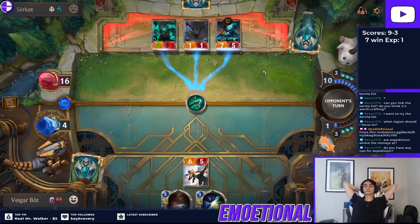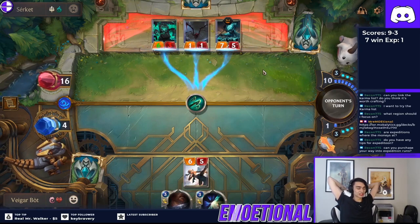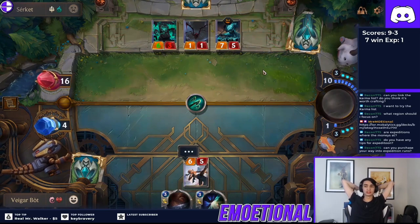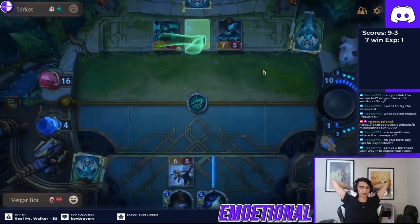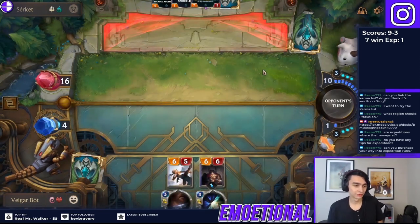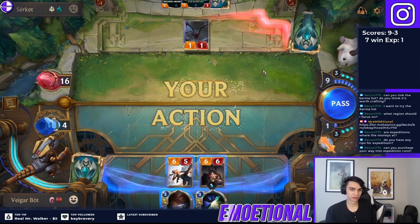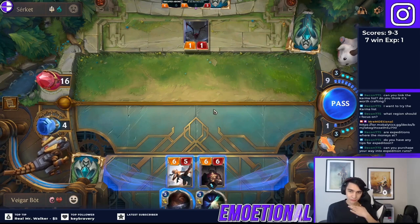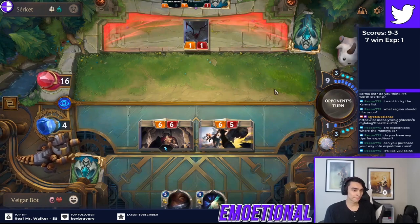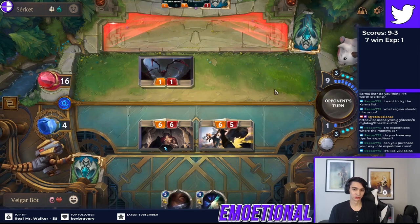Next is Deny. You play Deny because it's insanely good and any Ionia deck should be playing it. It stops a lot of things — it can stop triggers from happening, stop She Who Wanders abilities, stop the Shadow Isles 7-cost card from killing 2 of your units, stop 4 Demacia from going off. Deny just needs to be used on anything that can completely change the game — anything that kills your creatures, makes your opponent win, or stops you from winning.